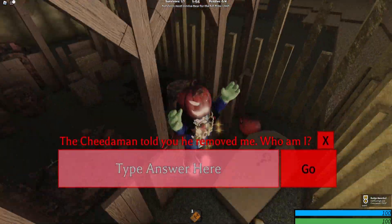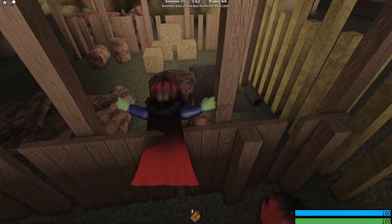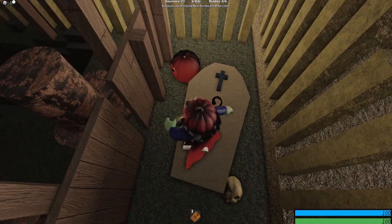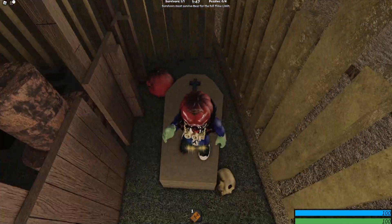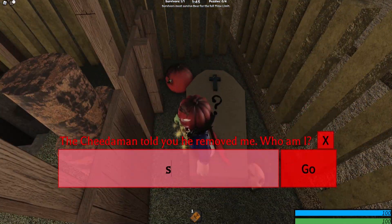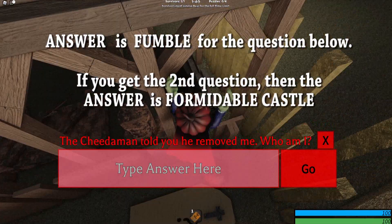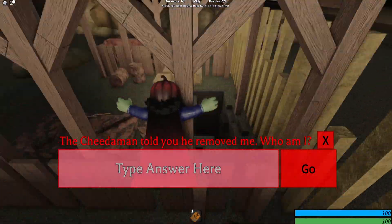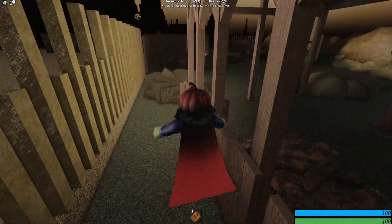There are actually two possible questions for this one. They are for 'Formidable Castle' and 'Fumble.' If you get the question 'who am I?' put 'fumble.' If you get the other one, put 'formidable castle.' So those are the two badge answers.